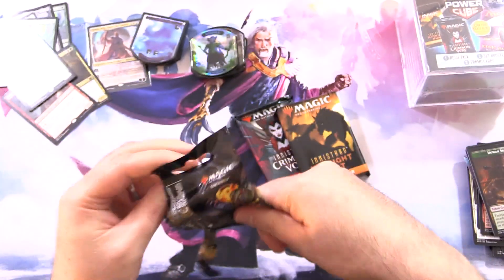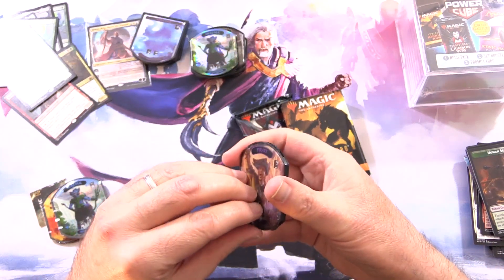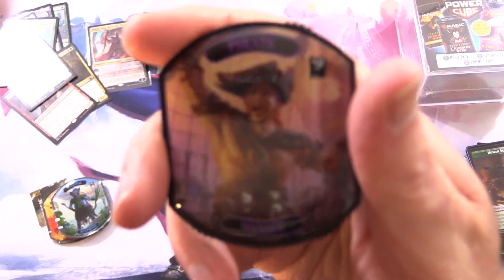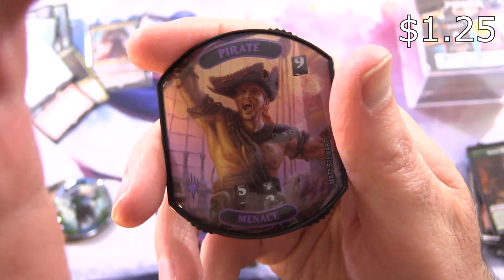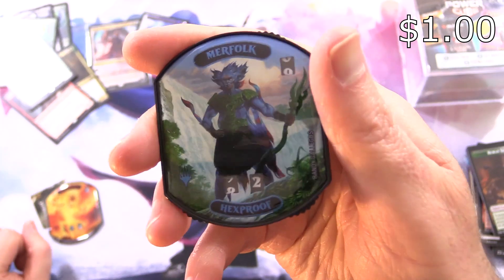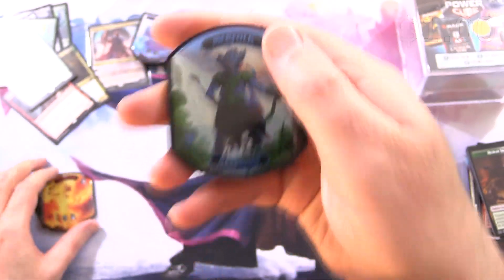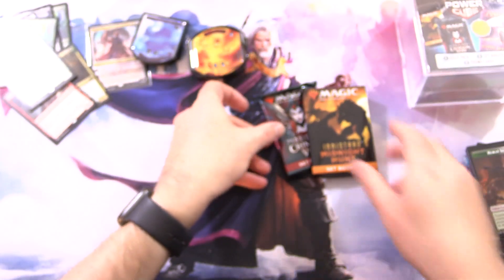Let's take a look at what we've got in this bunch of Relic Tokens. We have a Pirate with Menace, and another Merfolk — not a foil this time, just a regular Merfolk with Hexproof — and finally we got an Elemental. So a bunch of variety there.